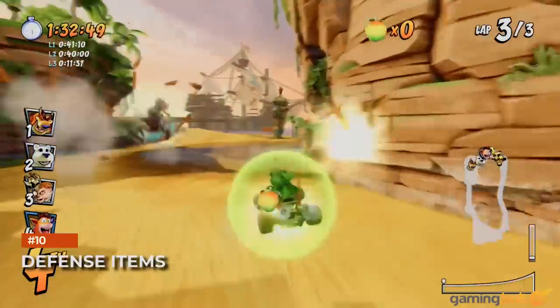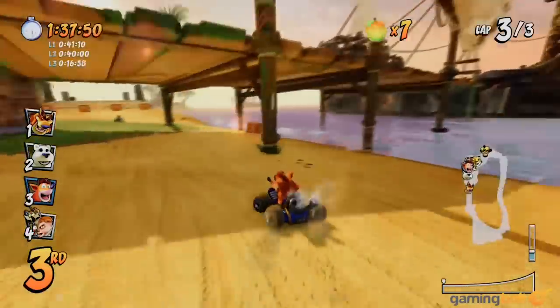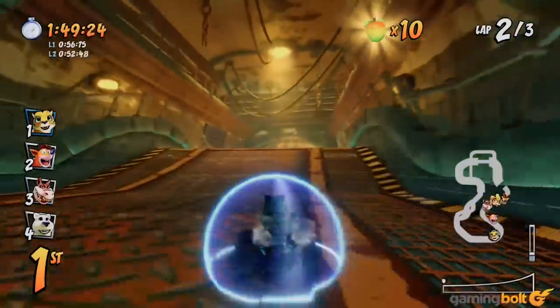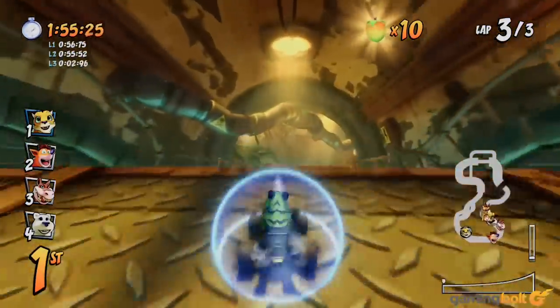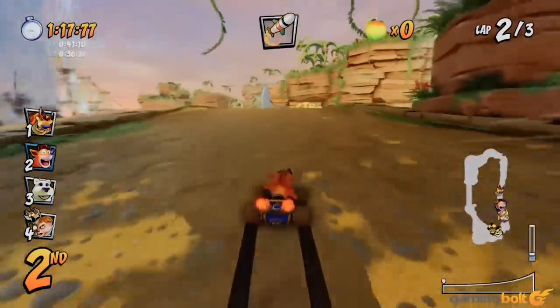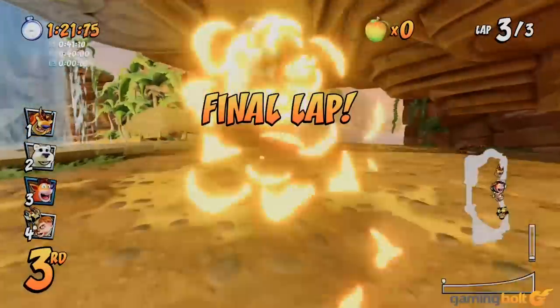Items in Crash Team Racing aren't just meant to be used offensively, and we mean that for offensive items as well. It's often a good idea to hold onto items like beakers and TNT crates when you're in first place, rather than using them. Hold onto these and drop them right before an offensive item, like a rocket, is about to hit you, and that item will hit whatever item you dropped instead of you.